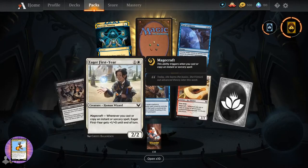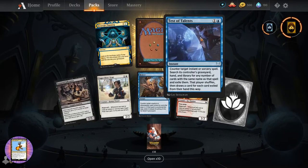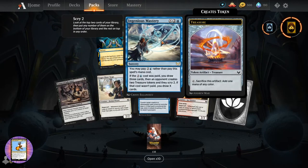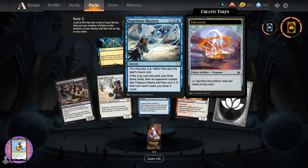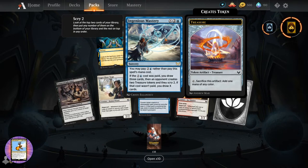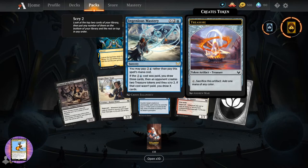Tenured Inkcaster. Eager First Year. Lorehold Pledge Mage. Test of Talents. Strategic Planning. And Ingenious Mastery - sorcery for X and two blue. You may pay two and a blue rather than pay its mana cost. If that was paid, you draw three cards, then an opponent creates two treasure tokens and they scry two. If that cost wasn't paid, you draw X cards.